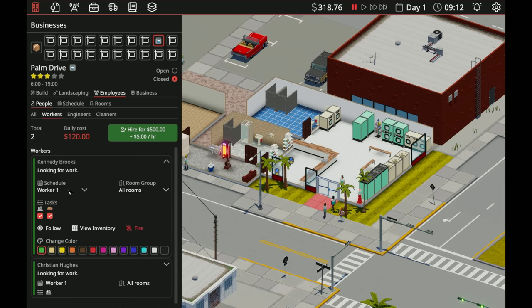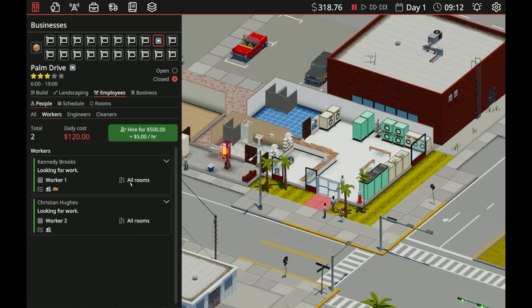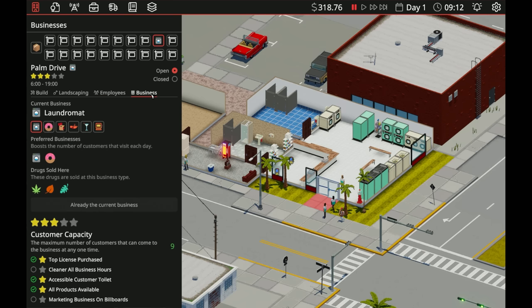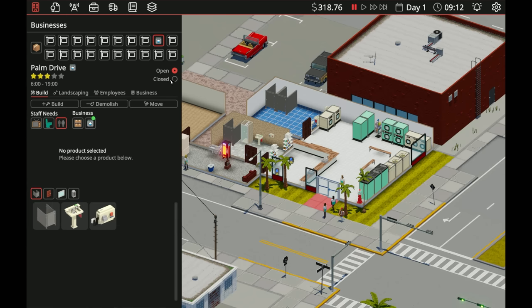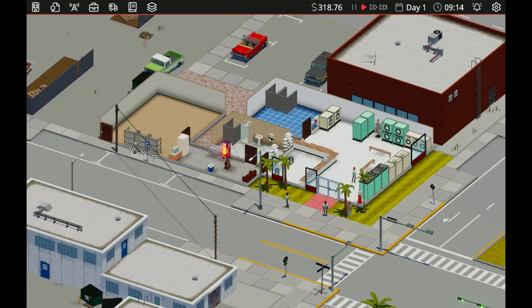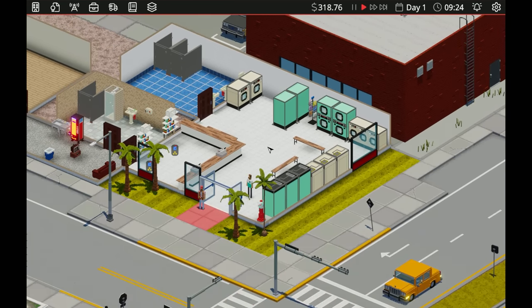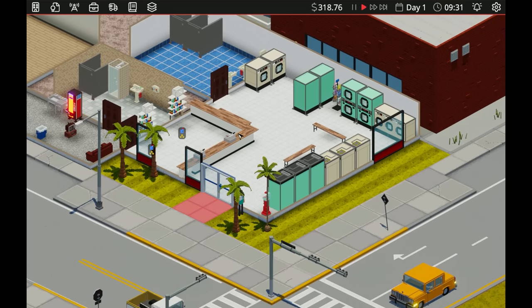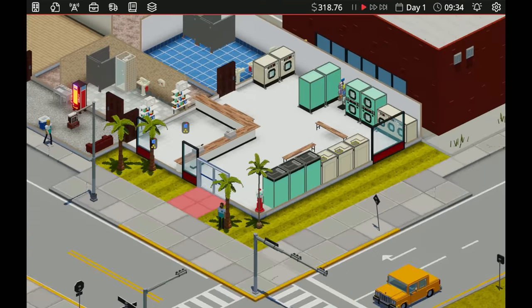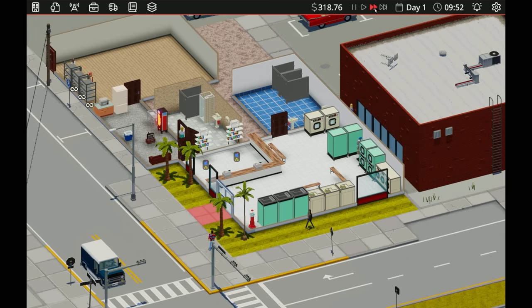We think we are good. Let's set up worker one and worker two and then we're ready to start making money. We're going to open the business. Business is open! This place is going to start making money by being a laundromat. Once people actually start showing up, they'll start making money and we'll have a positive influx. Everything's open, everything's accessible — our workers are just walking around because there's nobody here yet, which is fine.